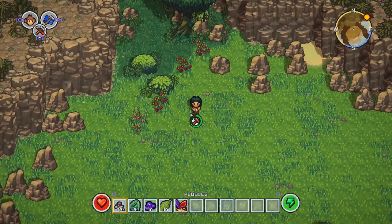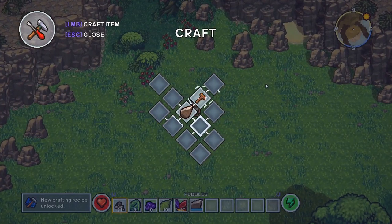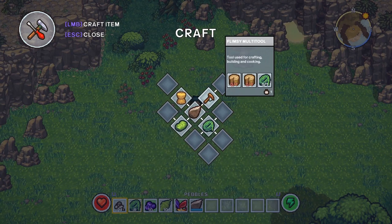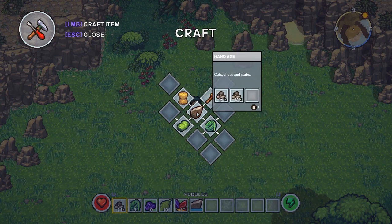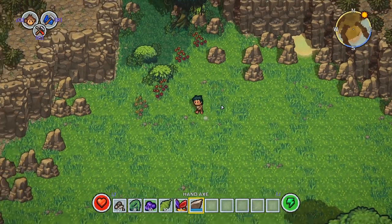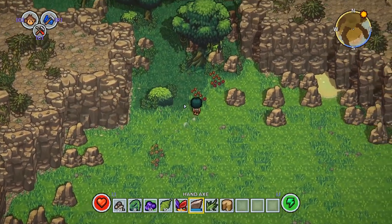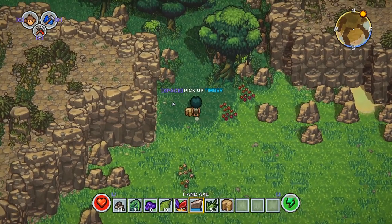A hand axe — let's craft that to start with. And once we've done that, that'll unlock comfy padding, used to make a bed. We'll need to do that. A multi-tool — we'll need some wood first. Let's start chopping using what we've already got. This is a survival game of course, so there will be food that we need to get. And also there's a stamina bar — the green bar there.